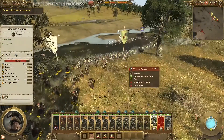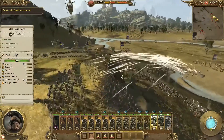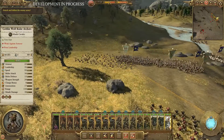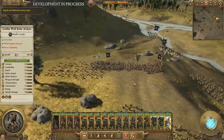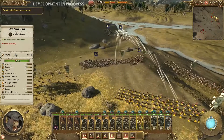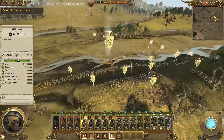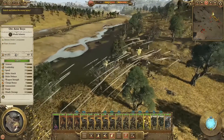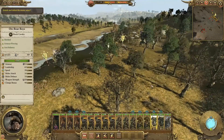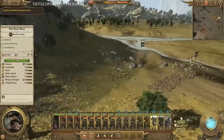He's getting engaged there against mounted yeoman cavalry. He's playing super defensive and is able to hold the line, which is allowing him to be more steady. I figured as the Greenskins you'd have a lack of organization, but it's just like any other Total War faction — you can hold the line if you want to.